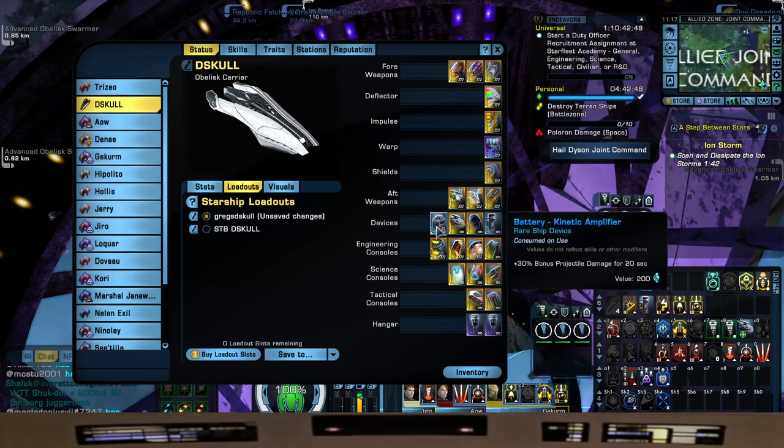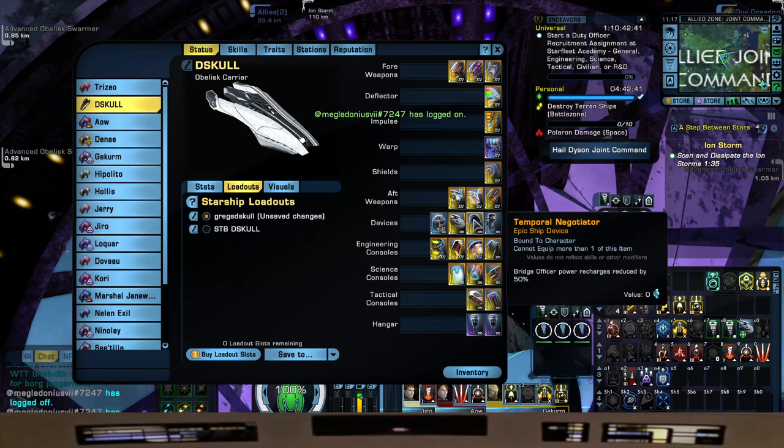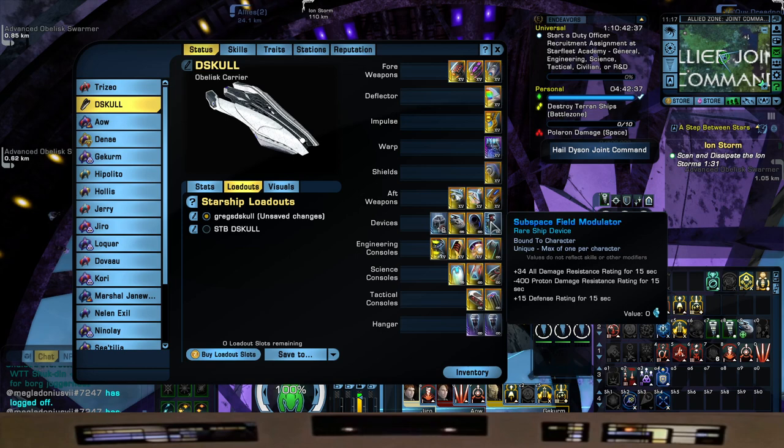Devices: just some Torp Candy for our 30% bonus projectile damage for 20 seconds. Kobayashi Maru Transponder for all its buff goodness. Temporal Negotiator to help with our cooldowns. And Sub-Space Field Modulator to help us with some damage resistance.